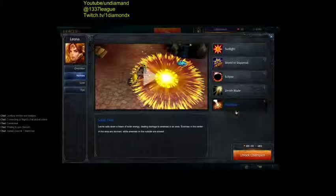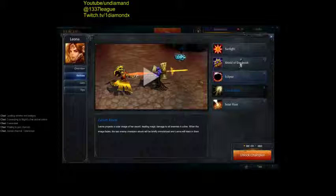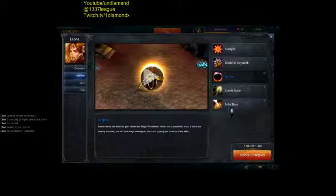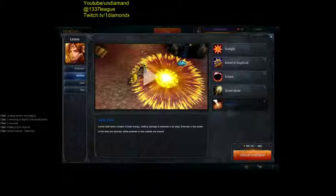You buy some health, a very fun champion — very solid. You can buy her, she's going to carry you to gold, platinum, probably close to diamond. Very powerful champion. You can end with R. Your combo is Zenith Blade — jump to the enemy, stun them with Q, protect yourself with W. You can buy some attack damage, some armor, some health. And you finish with Solar Flare.